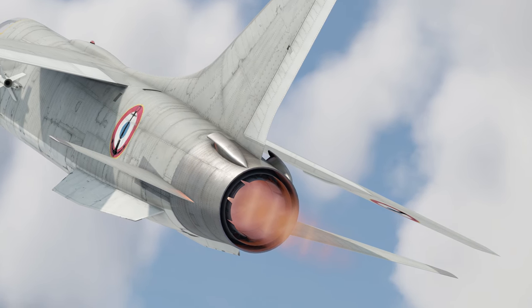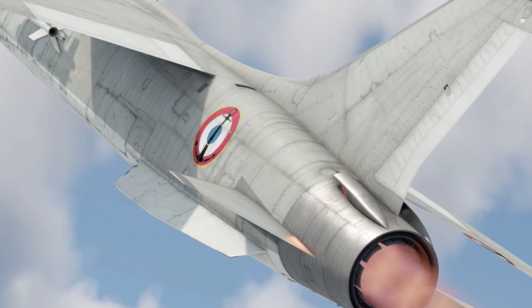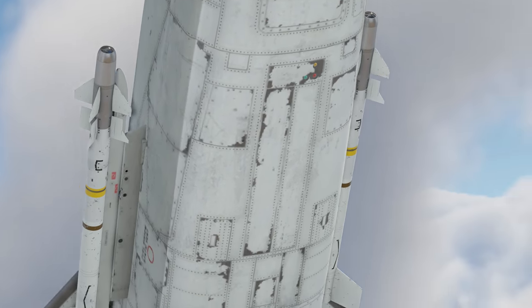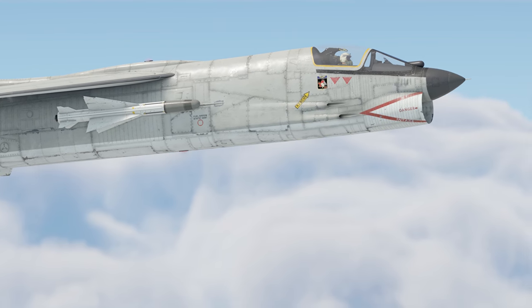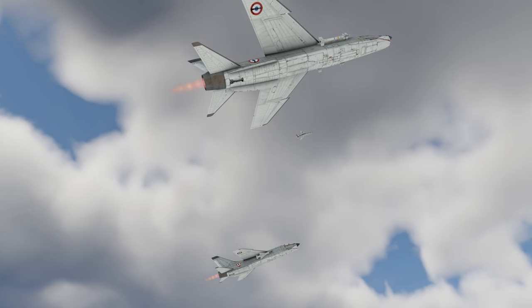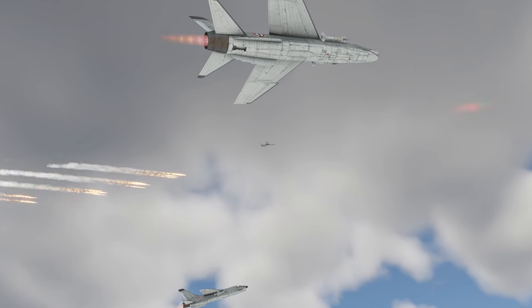The French version of the fighter shows a significantly different performance in air battles. Between its infrared homing missiles, the best one is the R-550, while for the radar-guided ones you can use the R-530. Unfortunately, you can only take two missiles of each kind, and there are no countermeasures available, unlike on the American version.